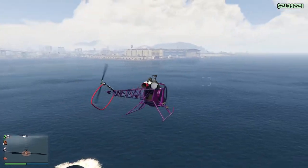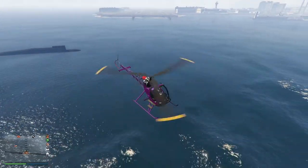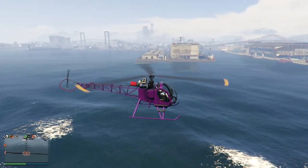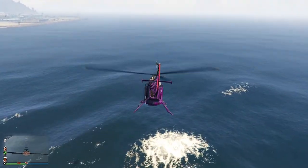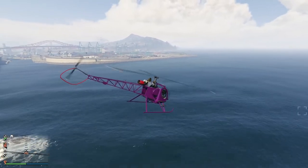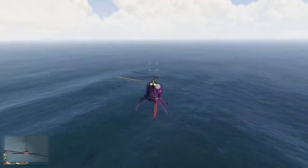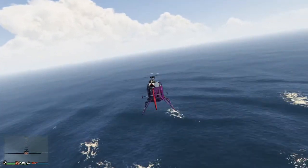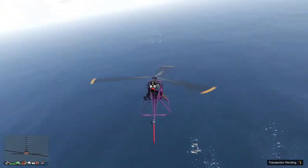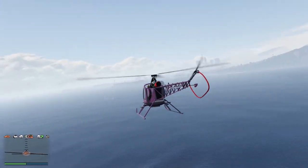First things first, I'll quickly show you where it's usually spawned. We are near Elysian Island near the airport. The Kosatka is anchored at Elysian Island and I'm flying in the docks direction. You can see on the left-hand side that's the docks area, and once you reach here you just have to go slightly towards the right. Somewhere over here, right below where my chopper is right now, is where the aircraft carrier spawns in GTA 5 Online.